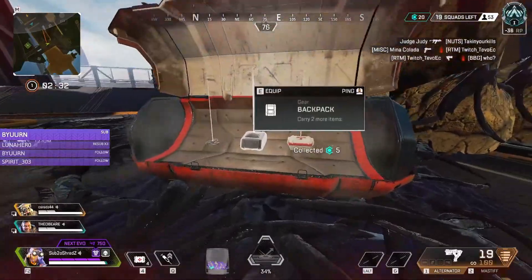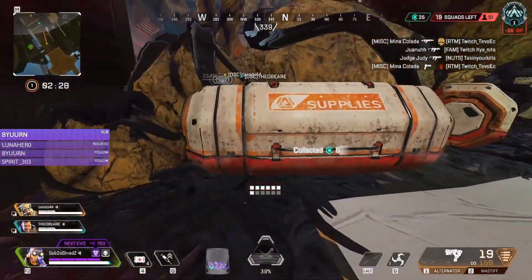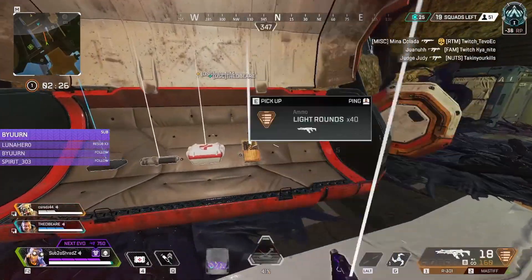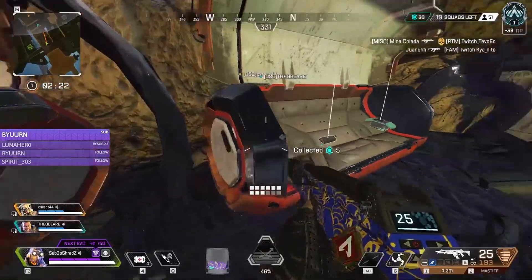The locations on World's Edge include Dome, Fragment West, Geyser, Skyhook, Survey Camp, and Thermal Station. And Icarus, Gardens, and Bonsai on Olympus.